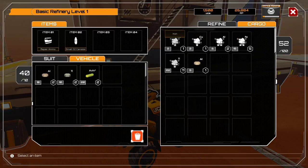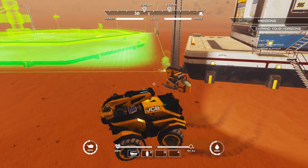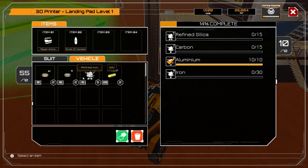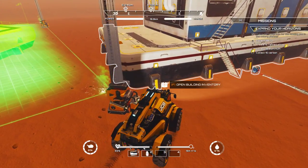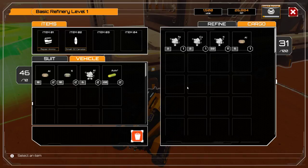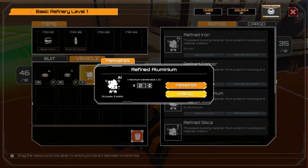So what have we got in here — got some refined iron, about 30 iron. I need to basically be right up against it. Right, we're at 25 out of 30 there. I need 10 aluminium and 15 carbon. Some refined aluminium there, transfer that over. Titanium, copper and some regular iron — I would rather not use the regular iron. We've done the aluminium so we need carbon and refined silica, transfer that over.